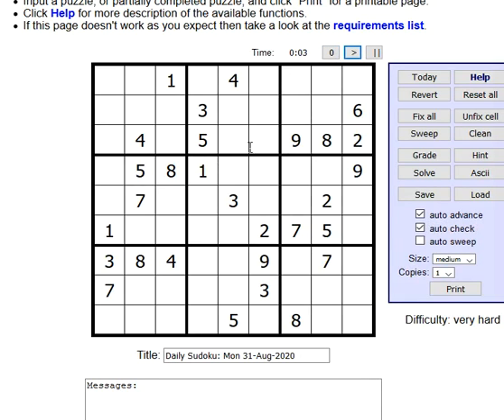Now we're going to solve the Very Hard Sudoku on the DeadSudoku.com website for August 31st. Let's look for our obvious doubles — anywhere we can fill in two of an item. We don't want to try to fill in three or four at a time.